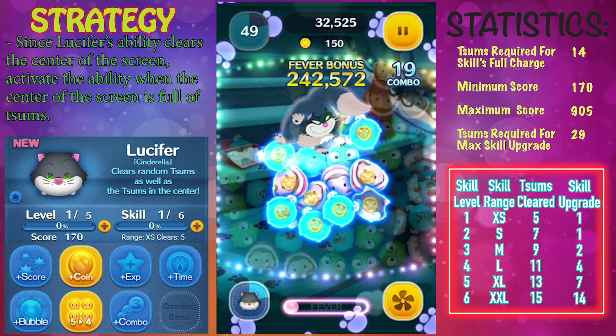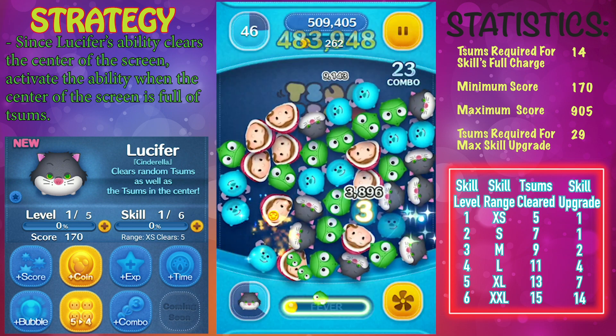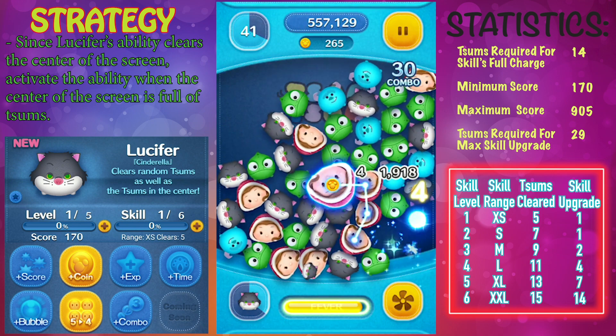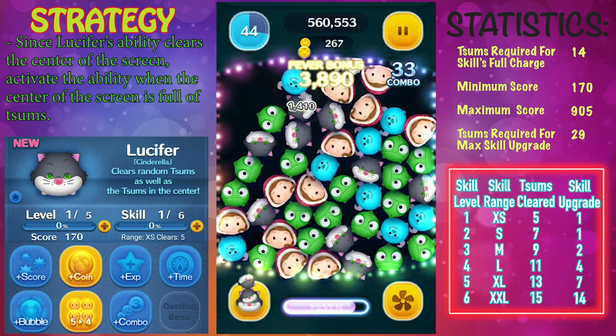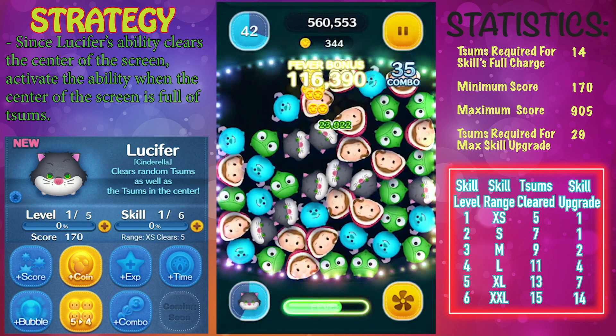Now let's take a look at his stats. In order to activate his ability you will need to clear a total of 14 copies of Lucifer. His minimum score is 170 with a maximum score of 905, so that's pretty good for minimum score but for maximum score not that great.